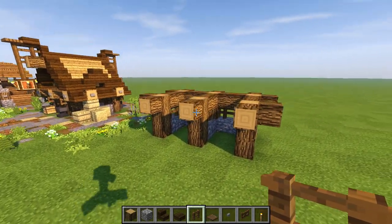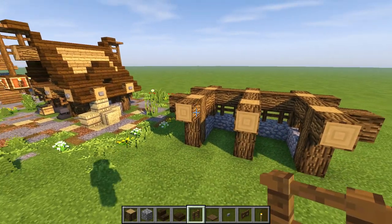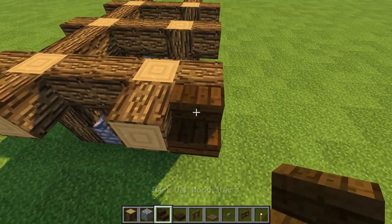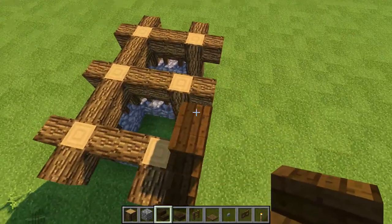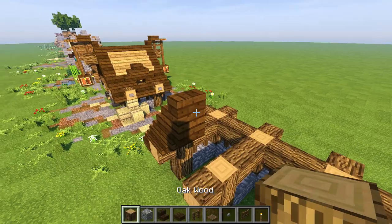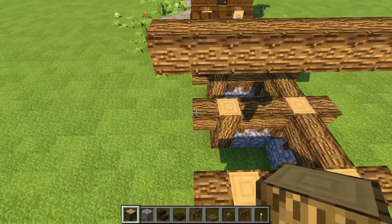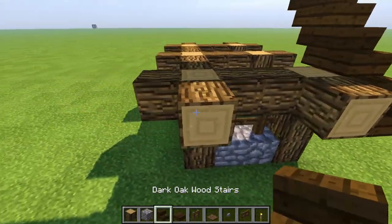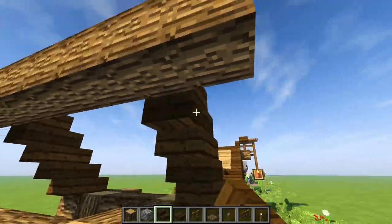Next up let's do some roofing action. Put a dark oak stair right there, another one here upside down, drop one, another upside down stair, drop one. Right in the middle put a log and pop it out by one. Then run a line going this way, one more out from this section. Do the same thing on this side — upside down stair, regular stair, then another upside down stair.